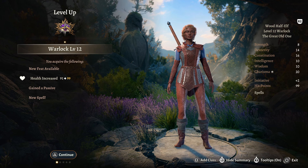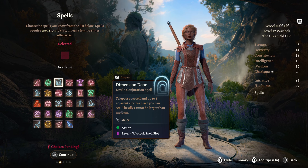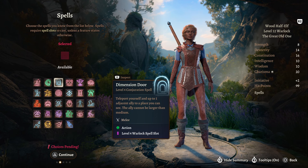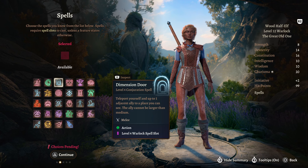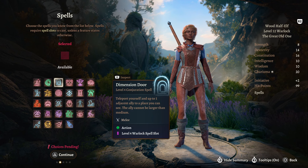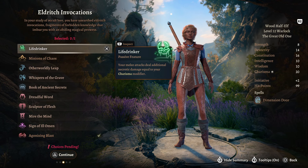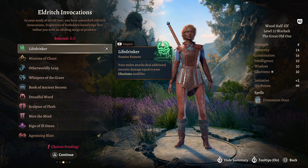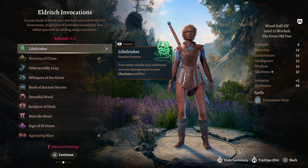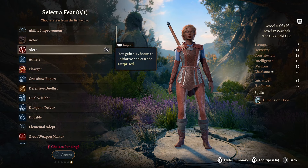At level 12, our final level, we have access to another passive, feat, and spell. For the spell we're going to take Dimension Door to help us get around the battlefield - great for teleporting two people out of danger. For an Eldritch Invocation, Life Drinker is the only one to take: your melee attacks do additional necrotic damage equal to your Charisma modifier, currently plus 5 due to our 20 in that stat. For a feat we are going to take Alert to get the plus 5 to initiative and cannot be surprised.